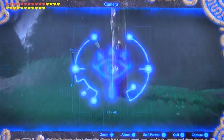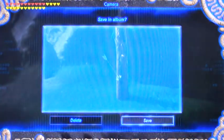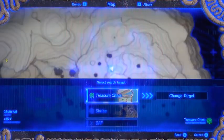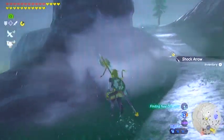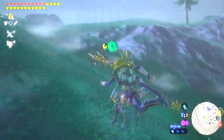Simply pull the camera out, get yourself a picture of a shock arrow, and get it in your compendium. Then all you have to do is target shock arrows, and while you're running around up here you'll go from one shock arrow to the other. Just keep in mind there's a Lynel up here, so don't be wandering around aimlessly looking for shock arrows and kind of forget about the Lynel.